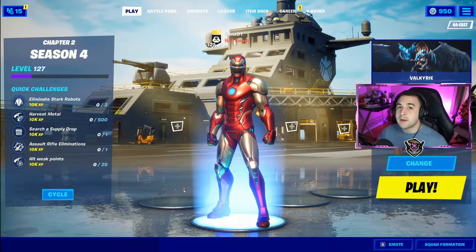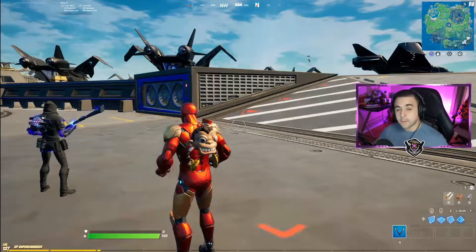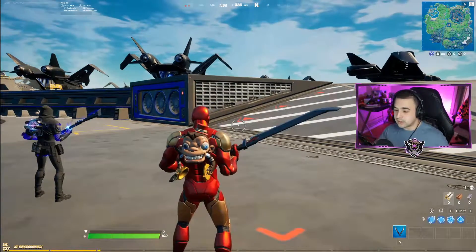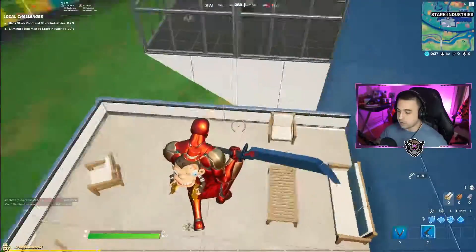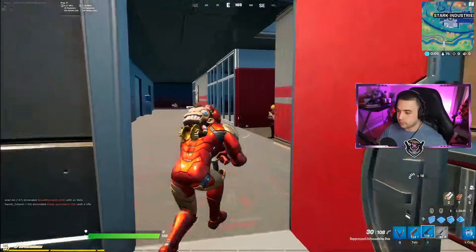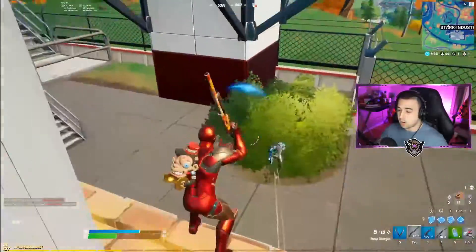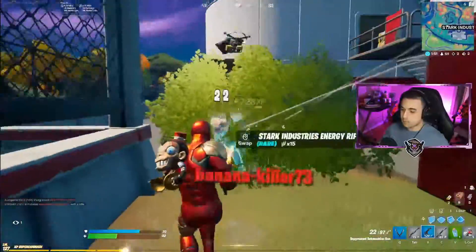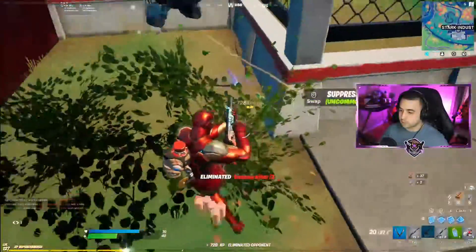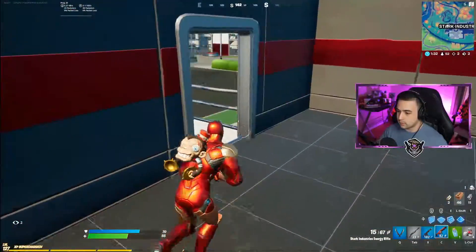Good riddance Fort Nightmares — finally regular Fortnite is back. So apparently jetpacks are found in loot chests, so we are going to be on the search. The party's starting without me — I hear enemies. We gotta heal up and find a jetpack.